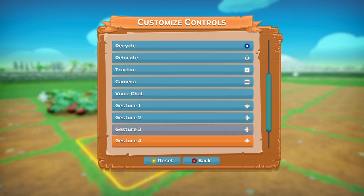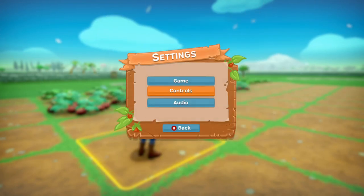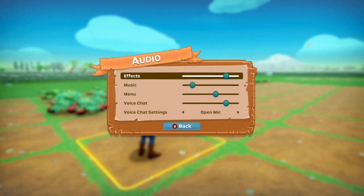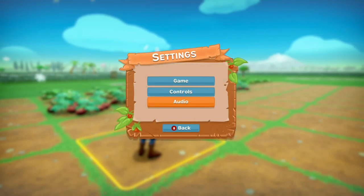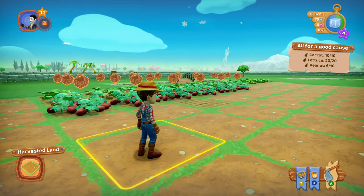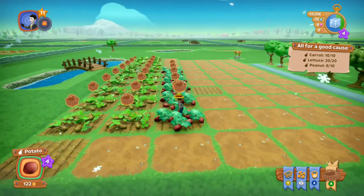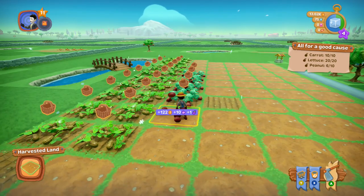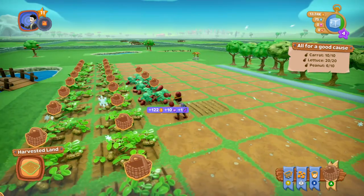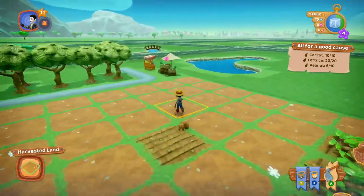You can change your controls — some triple-A games should learn from this, because it's nice to be able to configure your controls and axes. You're playing with four seasons, and each season for some reason is 17 minutes.